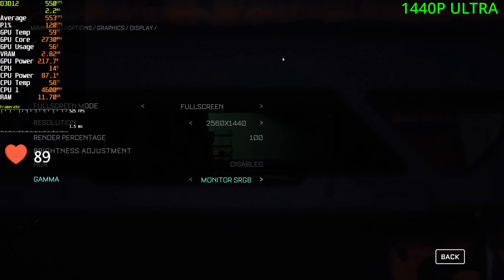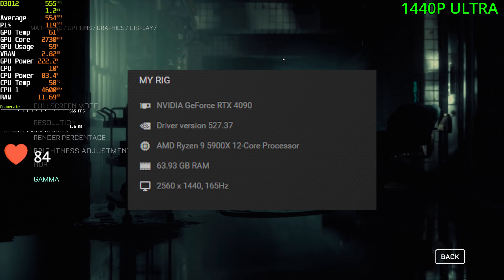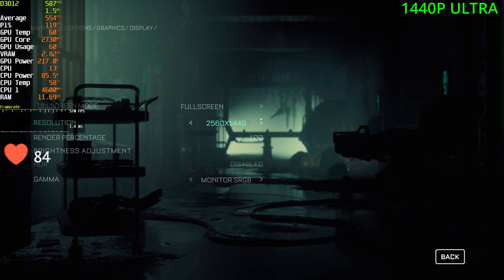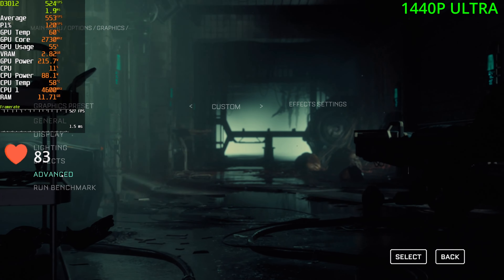Today I'm going to be covering the Callisto Protocol with the RTX 4090. For the driver version, I'll have that on the screen — we had a recent one about an hour ago, so it's all up to date. Starting off at 1440p, and for the graphic quality, I'm going to be using the max preset.